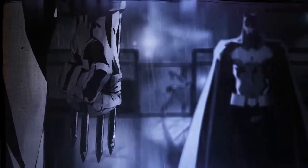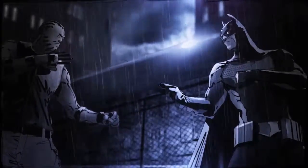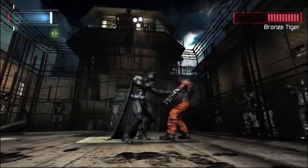Number 1, Bronze Tiger. Bronze Tiger is a mixed martial arts expert and can go toe-to-toe with Batman. He will learn from his mistakes during the fight, so once you successfully hit him into the electrical fence, you'll need to change up your strategy.